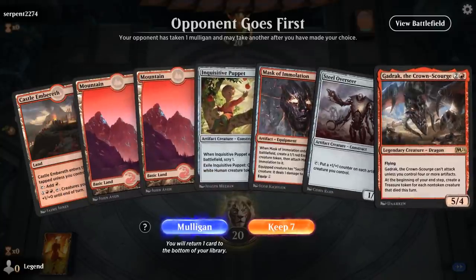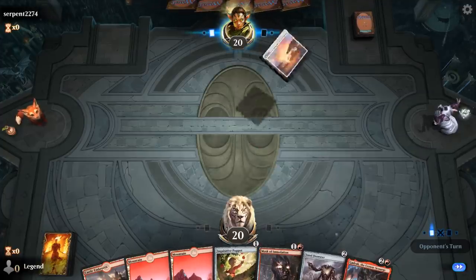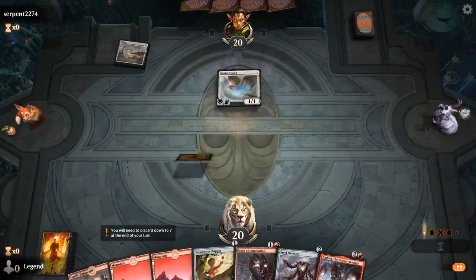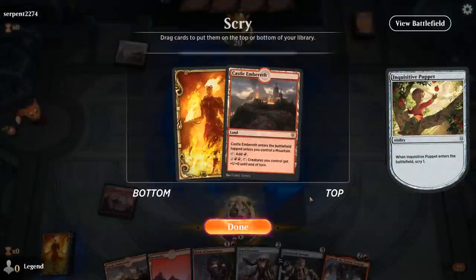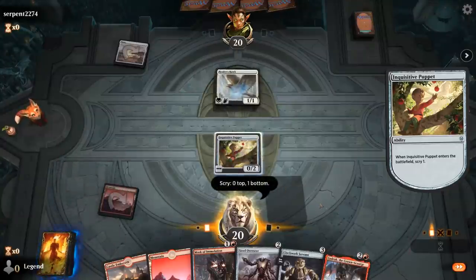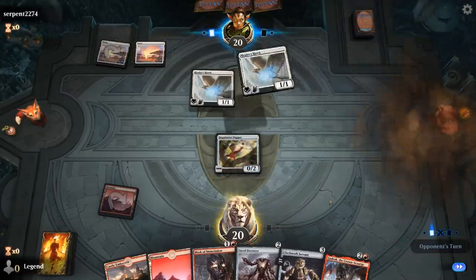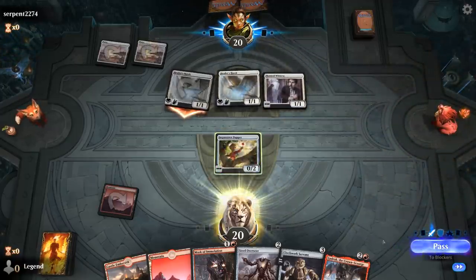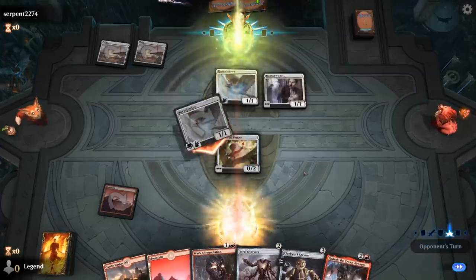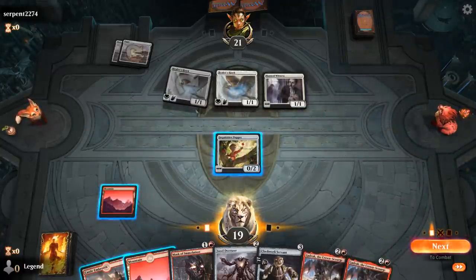We're on the draw and the hand seems fine — we've got our signature cards. The Puppet can maybe help us find a fourth artifact to enable Gadrak, and Healer's Hawk is a nice target for Mask of Immolation. Castle Embareth — I don't really need it right away. If this is a blue-white flyers deck I also want to dig for Stone Coil Serpents. Another Healer's Hawk and a Hunted Witness — looks like a white weenie deck instead. They could have an anthem next turn to give all their creatures +1/+1, so I might still want to play Mask before Steel Overseer, though Gadrak can block the Healer's Hawks.